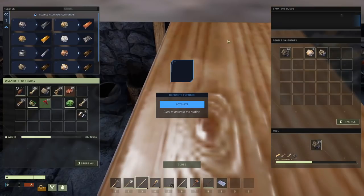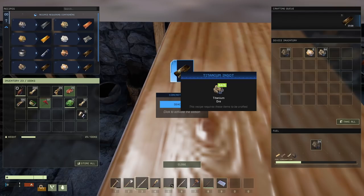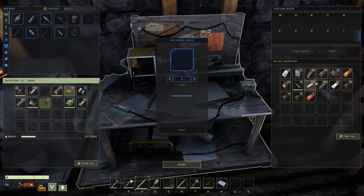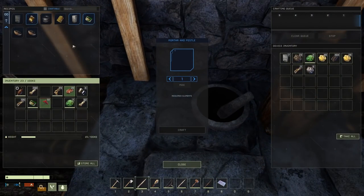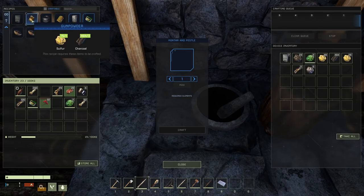We gotta use this new concrete furnace for this. Titanium, titanium. Activate. This stuff's really slow to smelt. Two minutes left until the game potentially kicks me out. I don't know if it's gonna be possible. For all the steel that I needed to make the rifle — steel ingot — I needed to use the mortar and pestle to make steel out of iron ore and coal. You can also make it out of iron ingots and coal. I also made some gunpowder out of charcoal and sulfur. That's pretty easy to get.